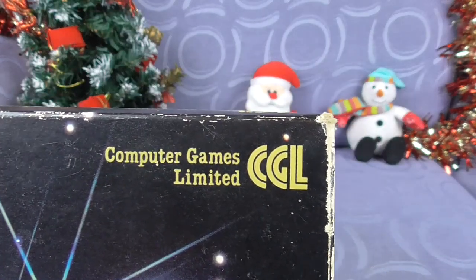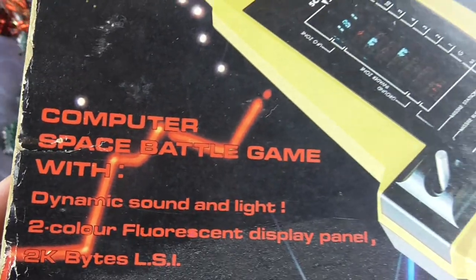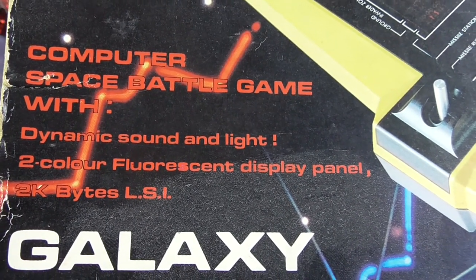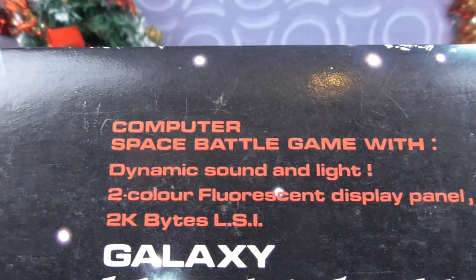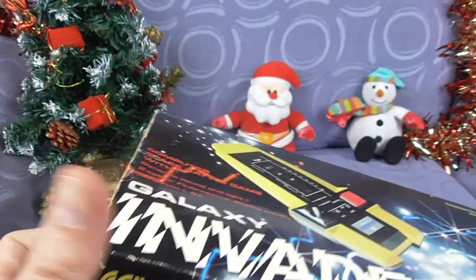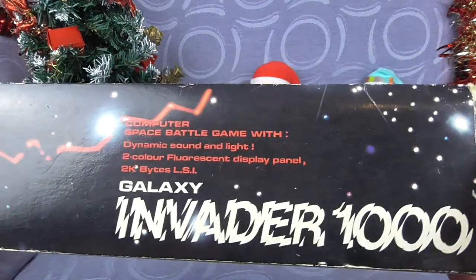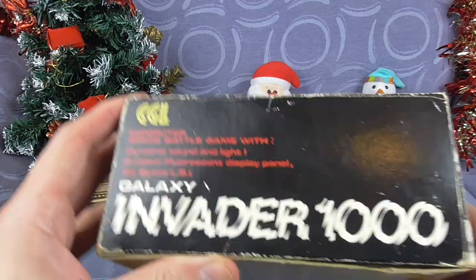Let's have a closer look at the box, but wear and tear — this one actually stays on my shelf because it's happy memories. It's a computer space game with dynamic sound and light, two colour fluorescent display panel, 2K bytes LSI. Feel the power. Computer space battle game — that's what it says on the front. And each side of the box has the exact same thing, with different angles.